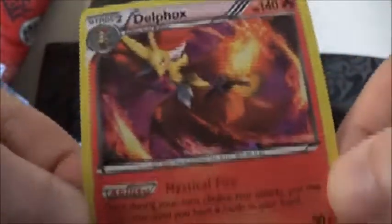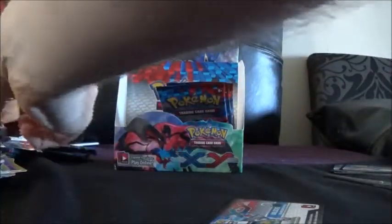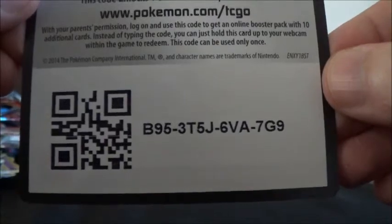And this one is a Delphox Holo. I really like that ability as well — and the artwork's not too bad either. So yeah, that is another holo, which will get sleeved. And here you go — that's the code card sorted.